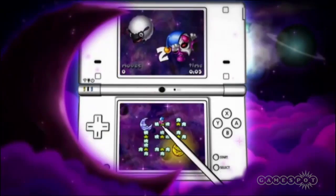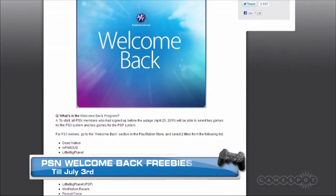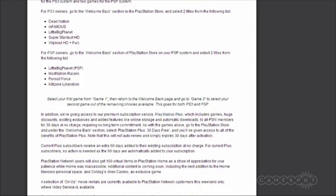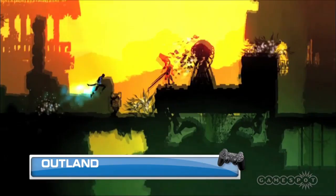GameSpotters, this is Aaron Sampson, mostly recovered from E3, bringing you a list of top digital downloads this week on Xbox Live, PlayStation Network, and even some Wii Shop Channel. Just kidding — totally not doing Wii Shop Channel this week. New this week, the PSN Welcome Back program is in effect, with PSN members able to select two games for PS3 and two games for PSP from a list for free. The program runs till July 3rd. Akemi Village will let you build cities for the price of $9.99. Also, treat yourself to an Editor's Choice 9.0 title by the name of Outland for $9.99.